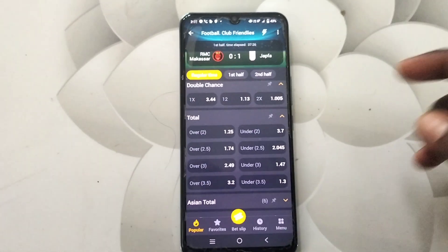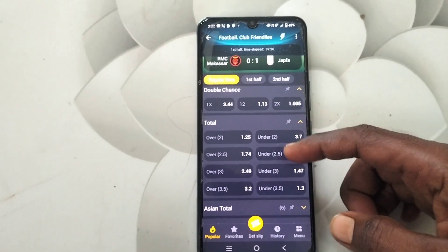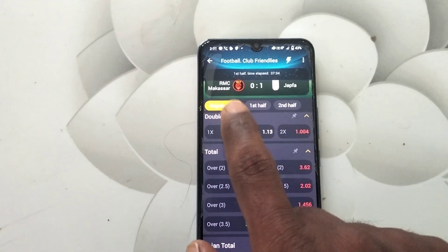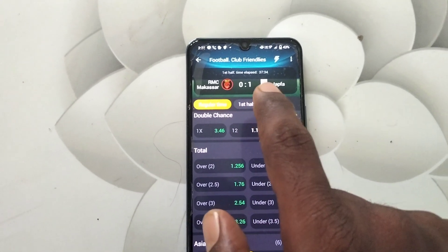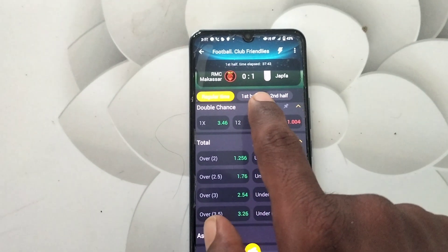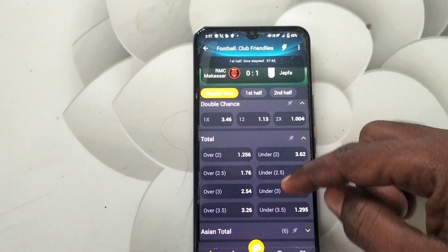I have taken a football match from 1xbet here. As of now, total score is 1. Team 1 and team 2 goals should be added. Currently it is 0 plus 1 — one goal. Total is scored.